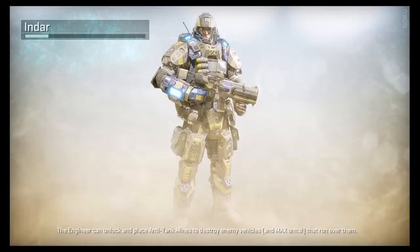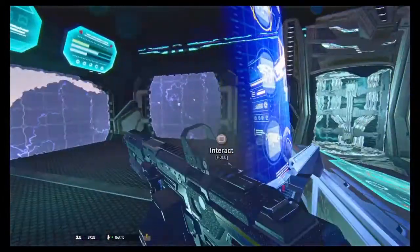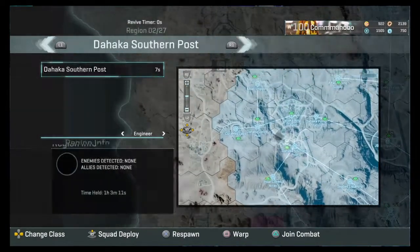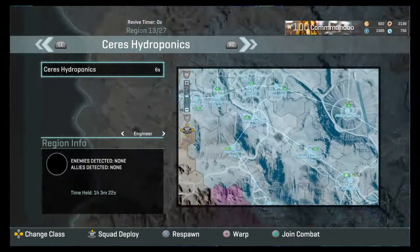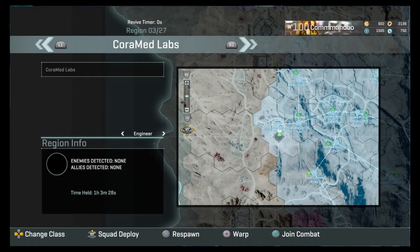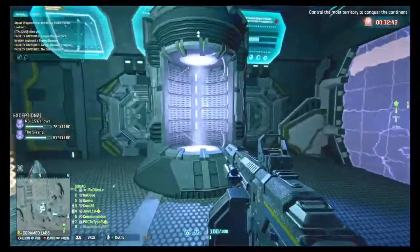I'm looking for a base with a spawn room that has one of those terminals in it. Most bases have two exits. This particular base doesn't have one — it's got a shield around it but no secondary spawn. Normally when you come out the spawn room you can get spawn killed, so there are two exits. You can spawn to another spawn room in the same base — that's to stop you from getting spawn killed or spawn camped.